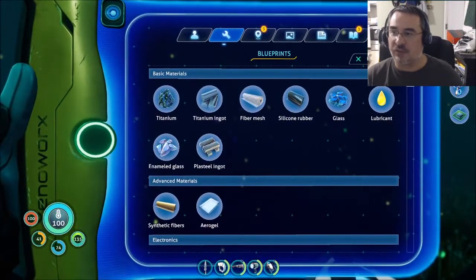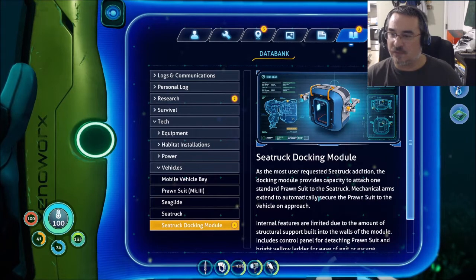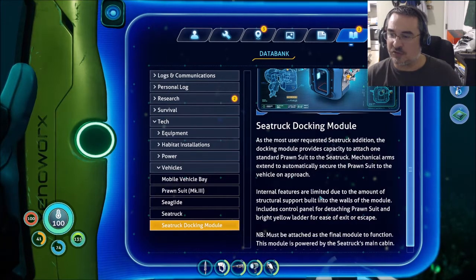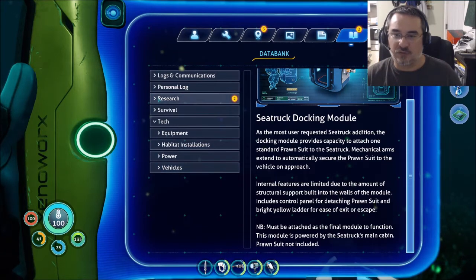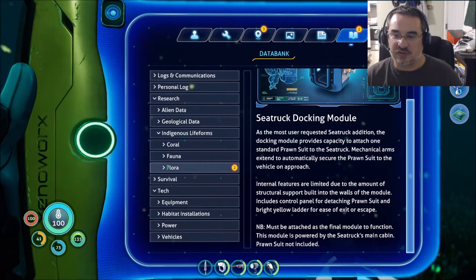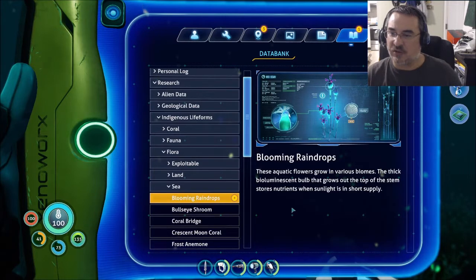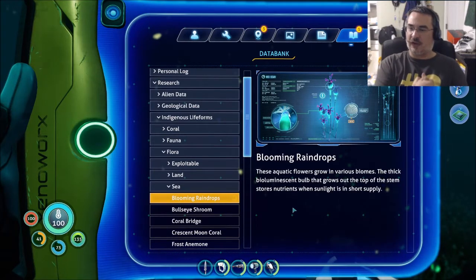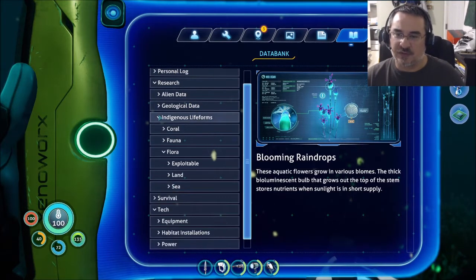Oh wait, I want to see what this thing here is. Prawn suit — one standard prawn suit — must be attached as the final module, of course. Prawn suit not included. Gel sac — exploitable. And in the sea, blooming raindrops: these aquatic flowers grow in various biomes. Thick bioluminescent bulb grows on the top of the stem, stores nutrients when sunlight is in short supply.